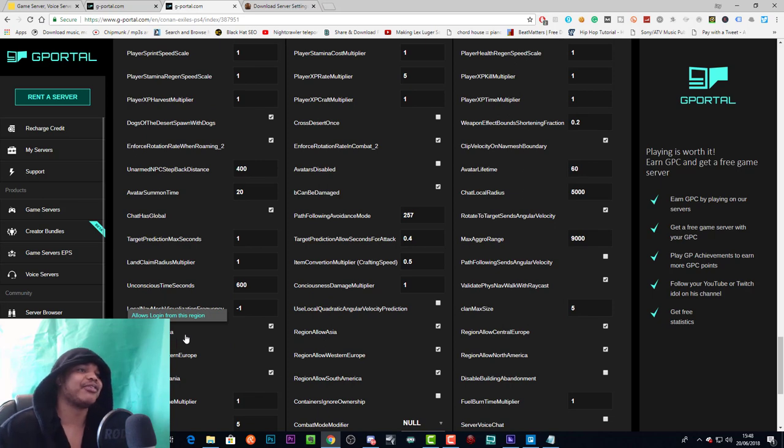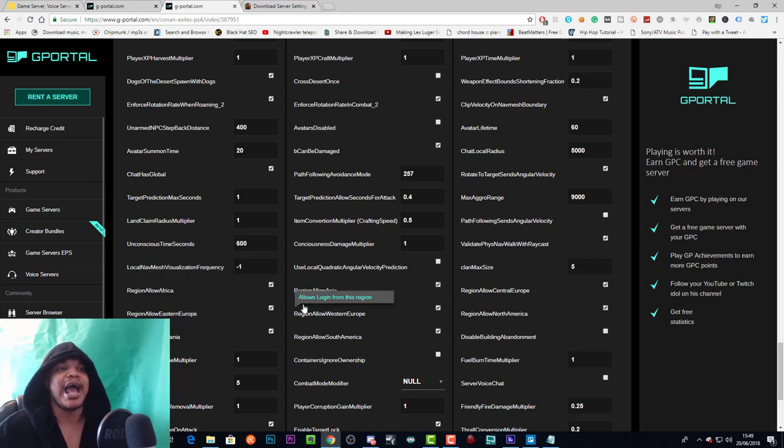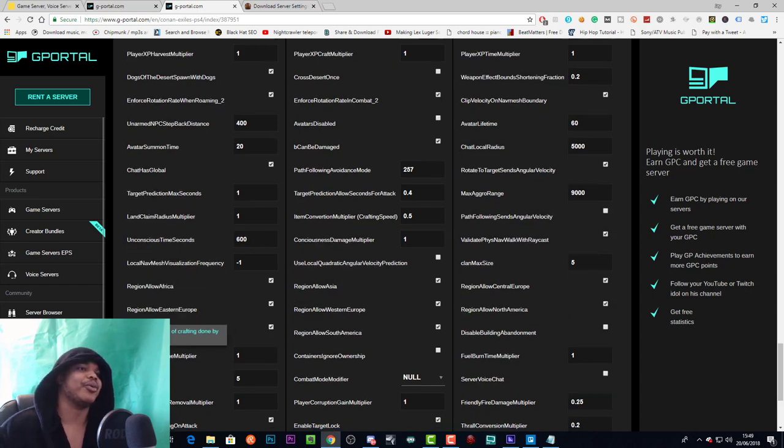Region allows — these options let you restrict who can join your server by region. If you only want players from Europe, or only from Oceania, you can uncheck the other regions. I've enabled all of them so anyone can join from anywhere. They've actually got quite a few regions listed here.